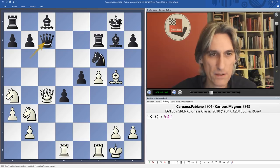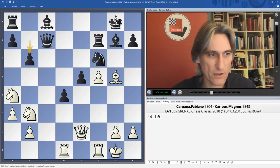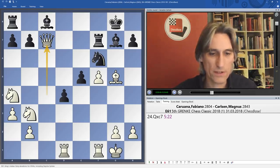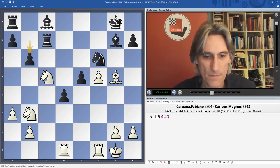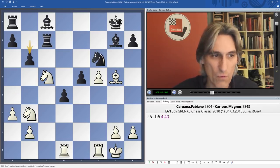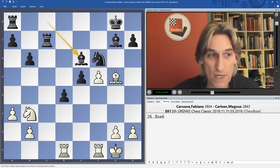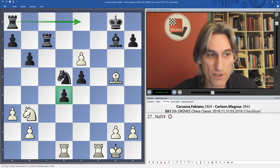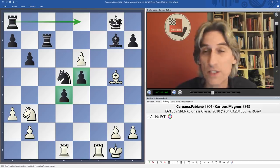Carlsen is happy to trade queens — if the queen drops back, then b6, and just look at those miserable minor pieces at the side of the board, with this bishop about to fly into play. Not a good position. So Caruana traded queens and brought his knight back into the game, and now b6 — a difficult decision for White, who's getting pushed all over the place. The knight comes to d5, the rook will soon join the game, and White can't challenge those pawns.